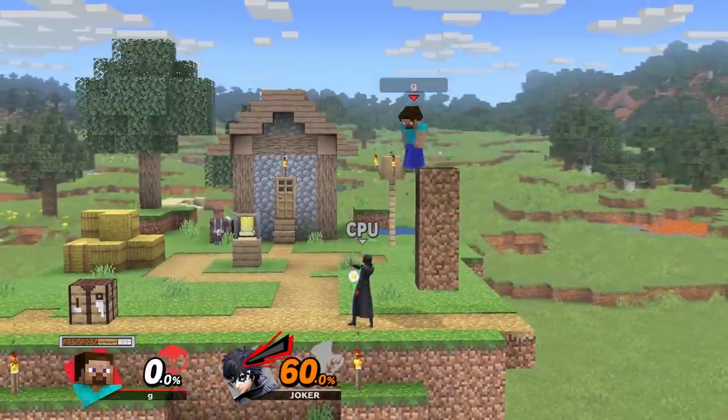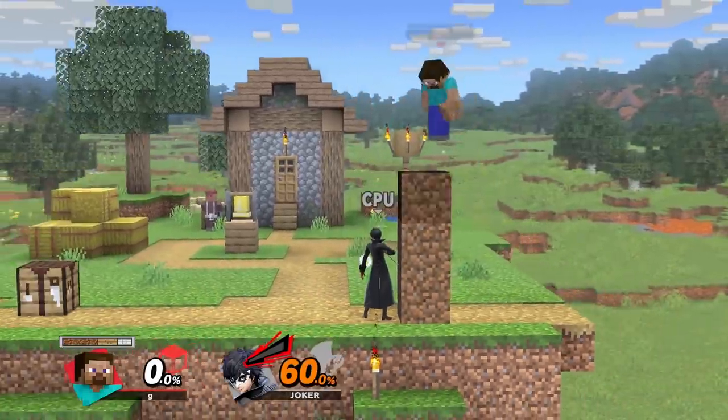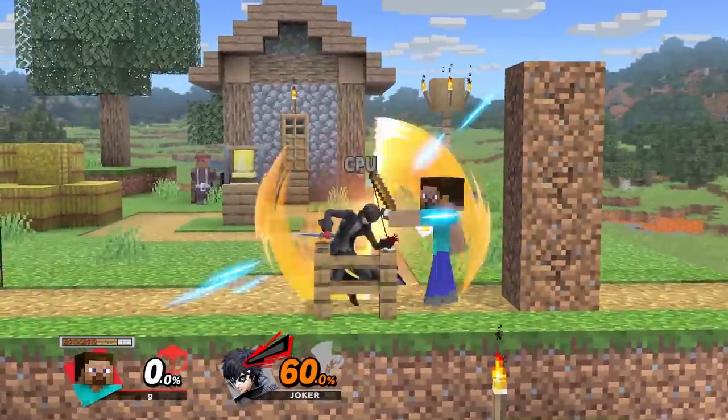Something really important about a setup like this is that wall techs are not the same as ceiling techs. If you buffer a move afterwards, it will immediately come out. And in many cases, Steve can actually be punished while still in the throw animation. So if you're going for this setup, you've got to make sure the spacing is right.